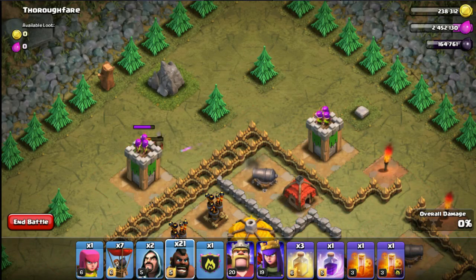There he goes — straight to the left archer. Then I'll place the next hog to the right of the right pine tree and you'll see that goes to the right archer tower. Hopefully that archer stays up — and only just.